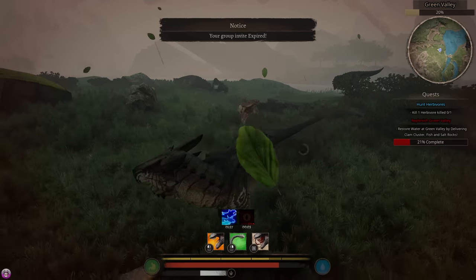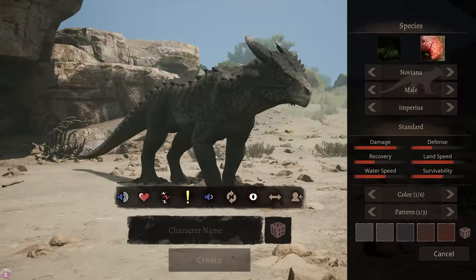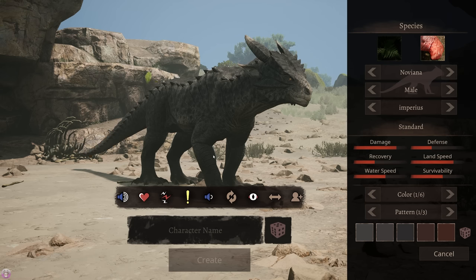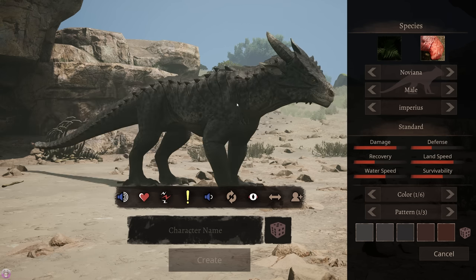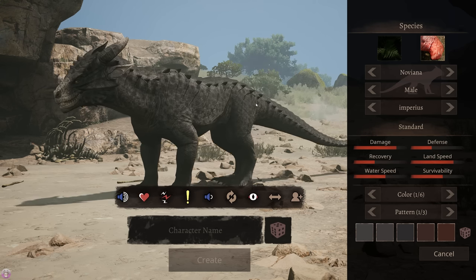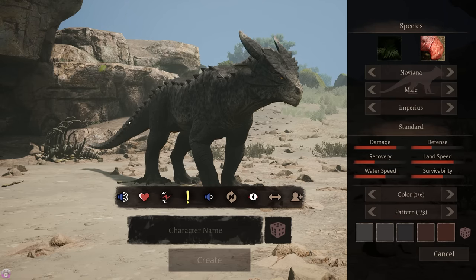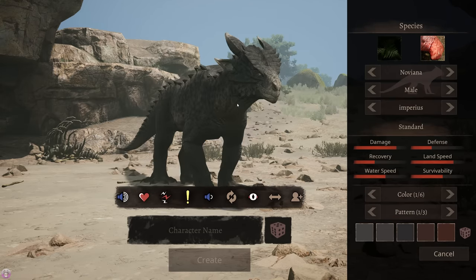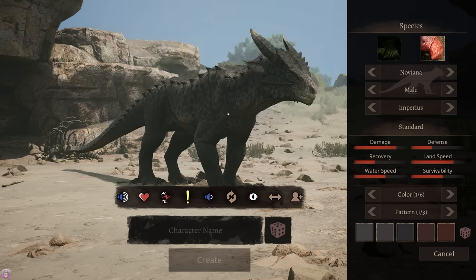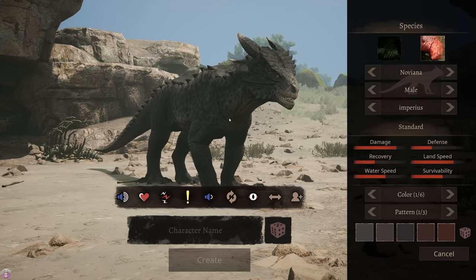Welcome guys, it is the Axe Man here and we are back with some more Path of Titans! Today we're finally gonna play as what I like to call the dog dragon. I've been curious about this dude for a lot of our playthroughs - I always see it and I'm like, it looks cool. I know it's not a dinosaur or a real animal, but it looks pretty sick - it looks mixed between a dog and a dragon, and yeah my curiosity's peaked so we're gonna play around with this bad boy today.